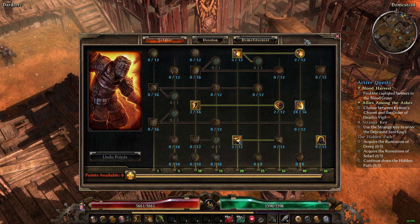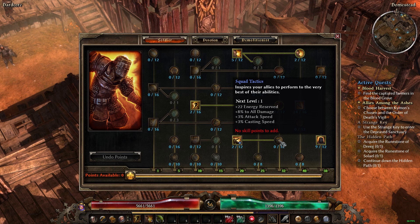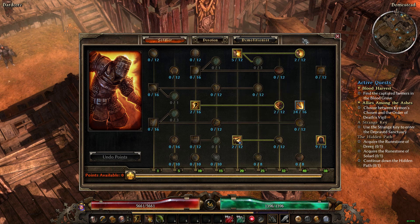This is where we are at. As you know, Commando is a combination between Soldier and Demolitionist. As we are going, we currently have Warcry, Blitz, and Field Command. We have not put anything into Squad Tactics — it's not required that I have seen by the build. I am still working on the build as it is.